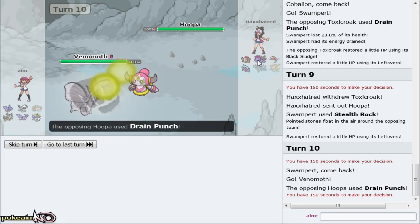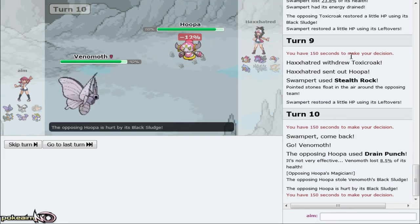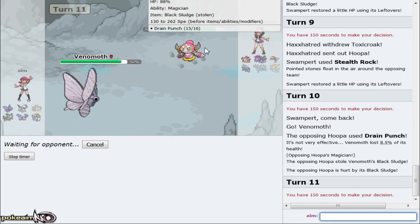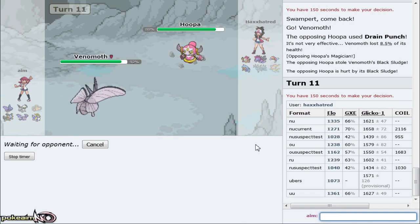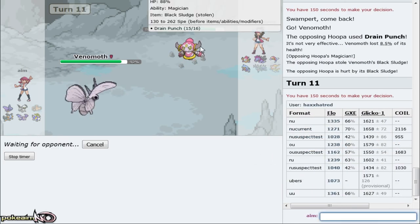I really think that Venomoth is expendable - it doesn't outspeed anything on his team bar Hoopa and Toxicroak. It's at neutral speed Hydreigon, and a max speed Hydreigon could take it on. He goes for Dream Punch - are you using the wrong Hoopa form, bro? Still my black sludge though. That's pretty funny - he went for Sub. I didn't expect this thing to do anything. I guess this guy must be a little bit lower on the ladder - he's using some funky sets. Let me check his ranking.